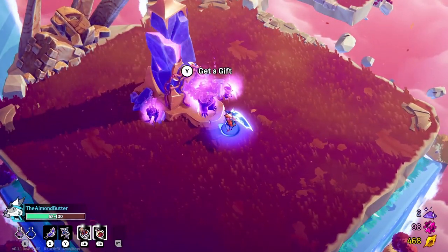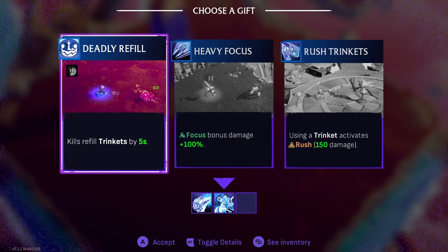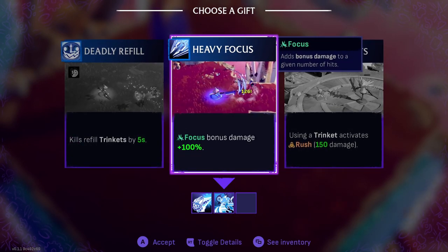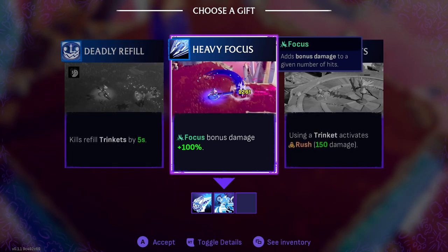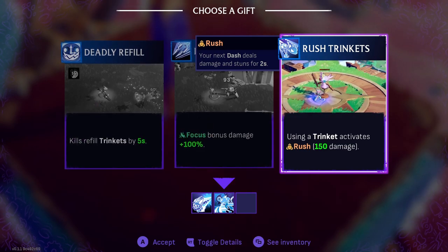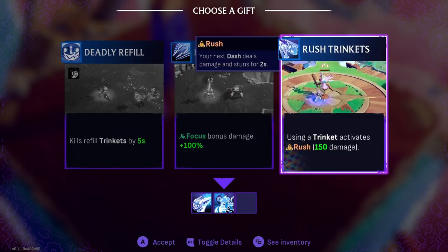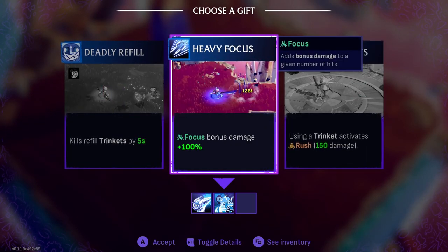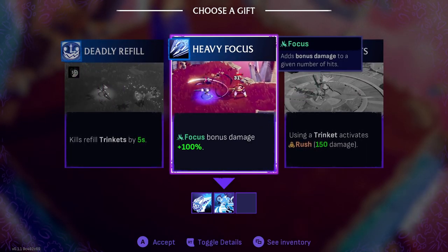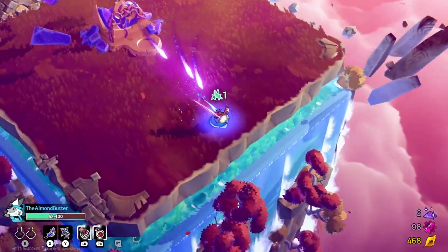Let's go get another gift here. 'Kills refill trinkets by five seconds.' 'Focus bonus damage.' What's focus bonus damage? 'Using a trinket activates rush.' I don't know what focus is exactly, but it adds bonus damage to a given number of hits. Let's try it out — why not.